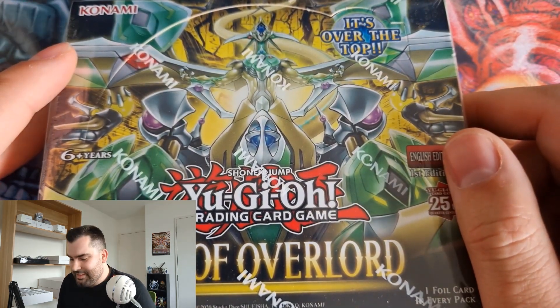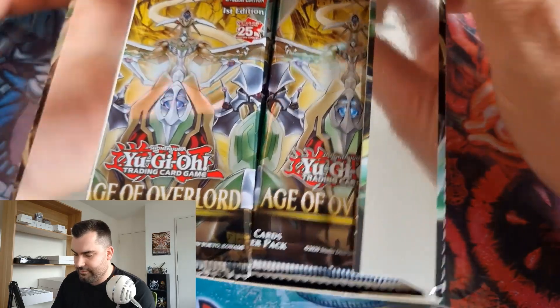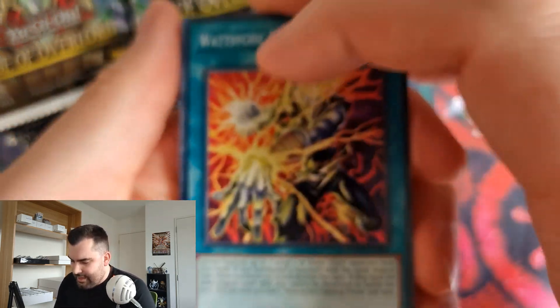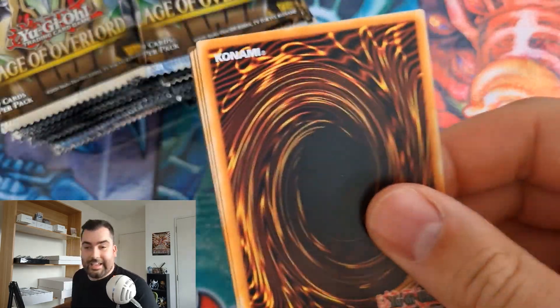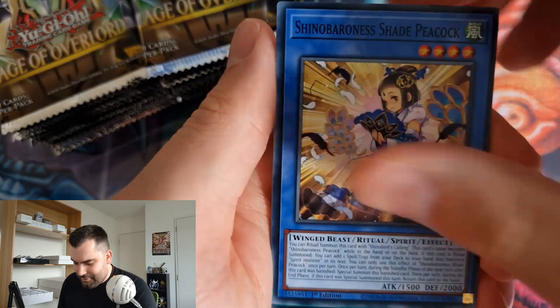So that's the deck, and we've got a box to open as well. We've got a full 24-pack box of Age of Overlord — I'm looking for some of the Diabel Star and Sinful Spoils cards. Shout out to everyone I played against on the day: Suzanne, Aaron Wilson, Darian, Darian again in top four, and Dalen in the finals. Everyone was super chill and we had some good laughs and good games.